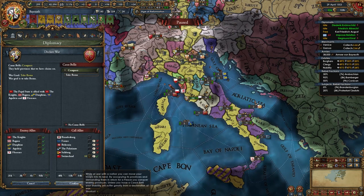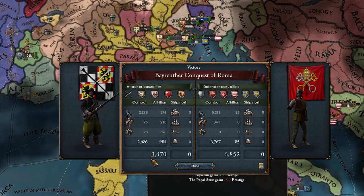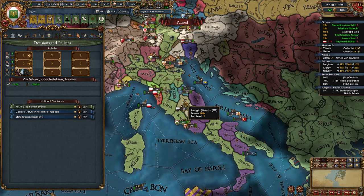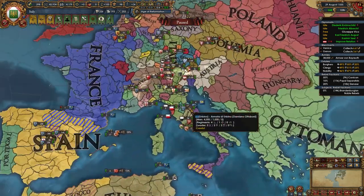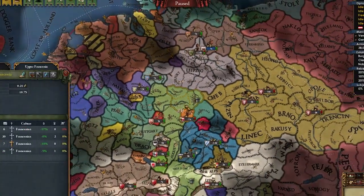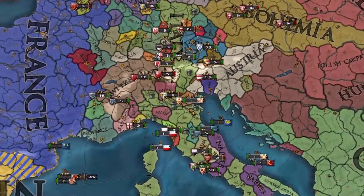We have about four years to wait before declaring on the pope — but actually it looks like that's not the case. Boys, our final war to form Italy: call in Switzerland, take Rome. No need to drag out this war longer than it should be. I occupied Rome and we can peace out — that's all I want. Let's score this up. There we go — 1555, we take the decision to form Italy. We've also left the HRE.